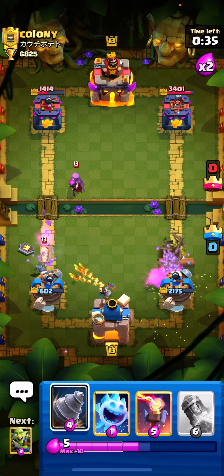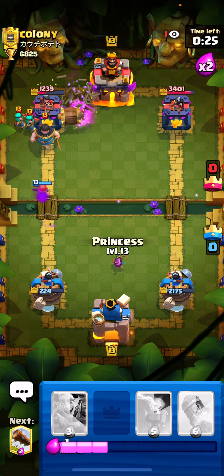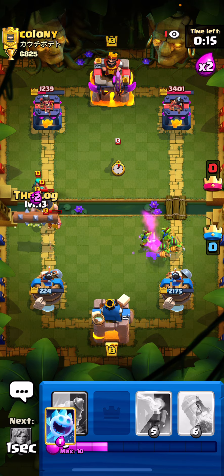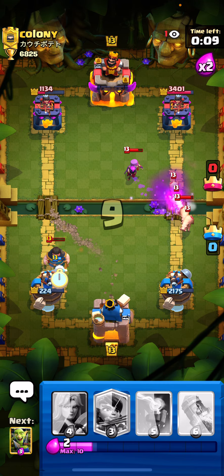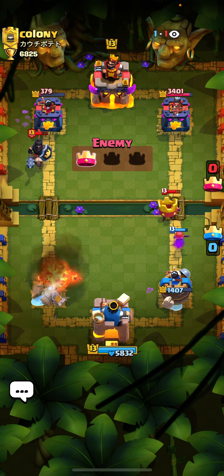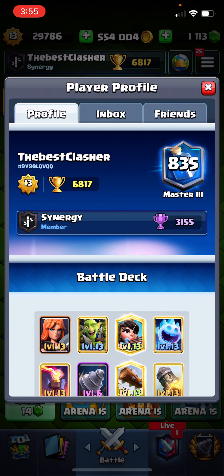Just going to go for a Log here. Let's go for an Ice Spirit. Let's go for a Valkyrie. He's going with a Bandit. Let's go for a Goblin Gang. Let's go for a Log here. Let's go for a Goblin Drill. Let's go for an Ice Spirit. That's a GG! Top 800 - hope you guys enjoy this video. See you guys later, bye guys!